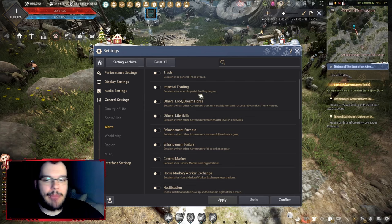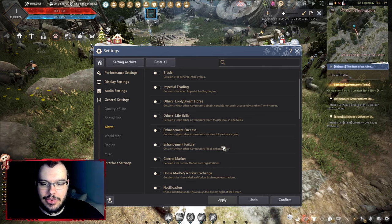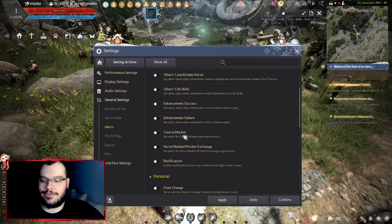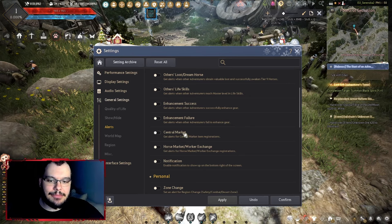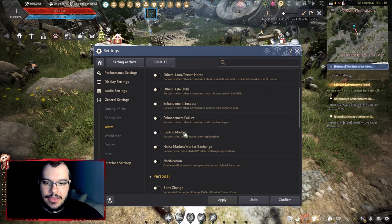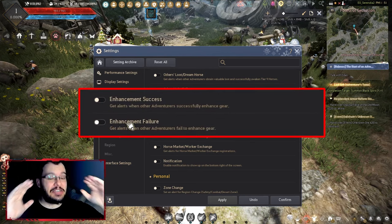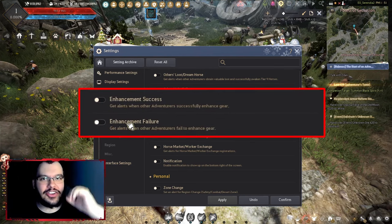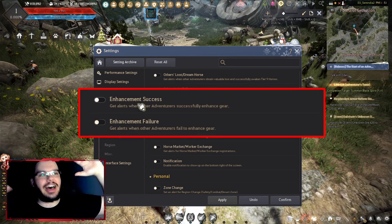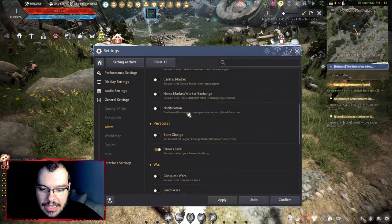There might be some things you want to check later, like imperial trading announcements or central market announcements if you're looking to buy something. But most of them are pretty useless. The enhancement failure and success notifications are the worst — it literally shows you when a random user made some low-level enhanced item. Nobody cares.